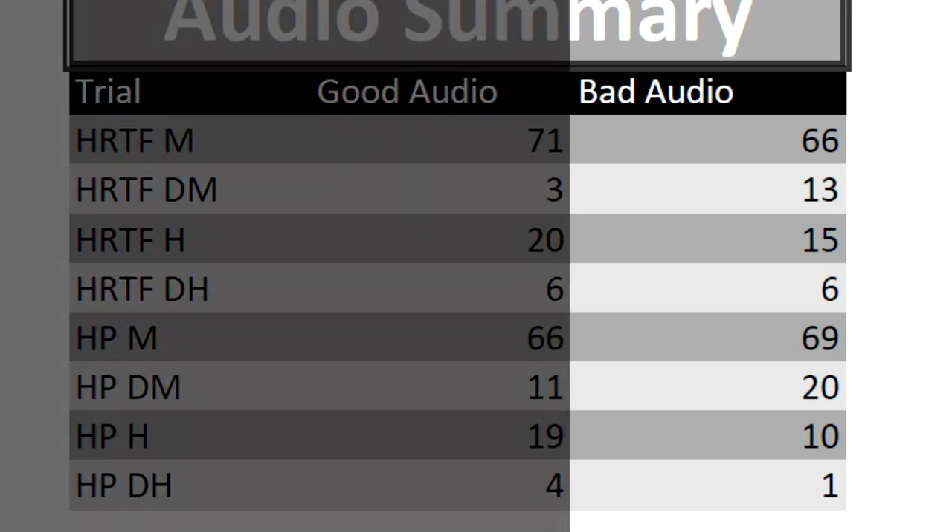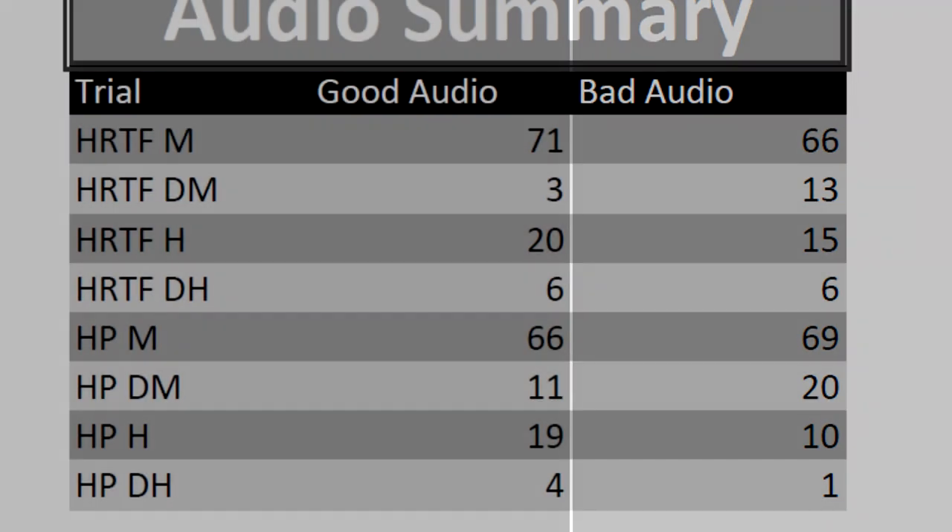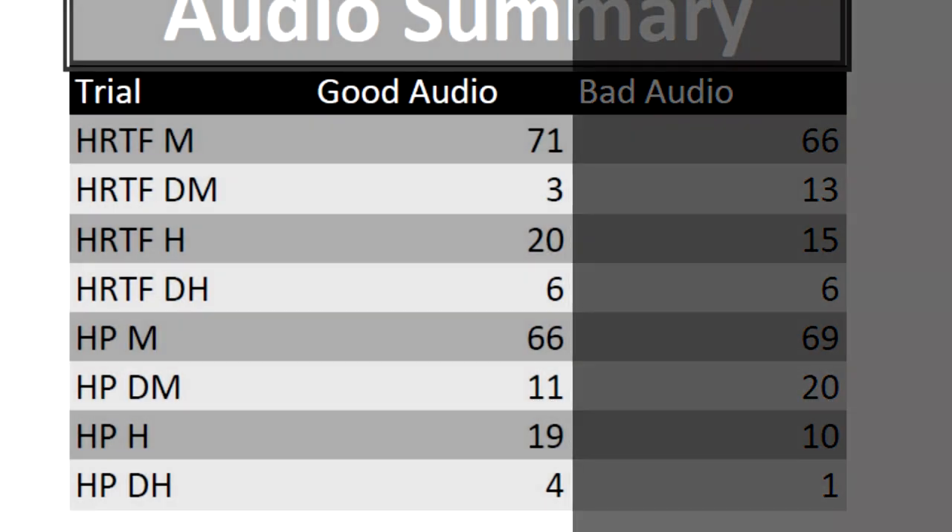So from what I've seen, if you have lower grade headphones, having the HRTF setting will significantly help you find the source of audio faster. And on good quality headphones, it seems to help, but just not as much.